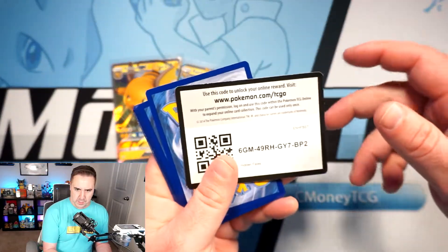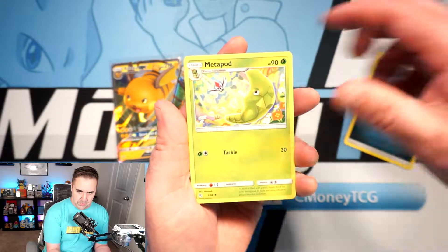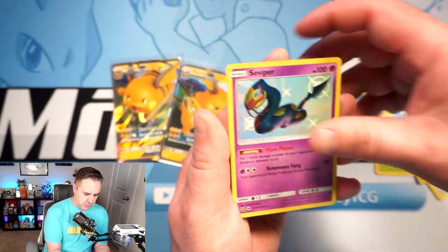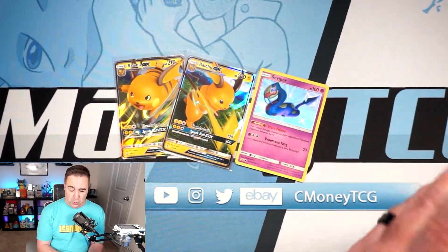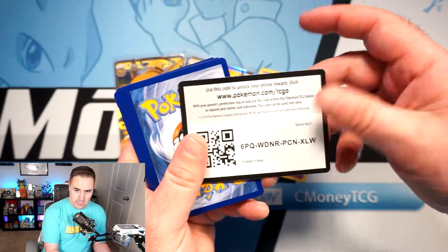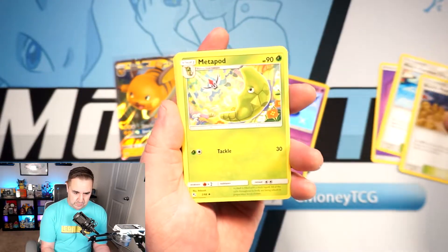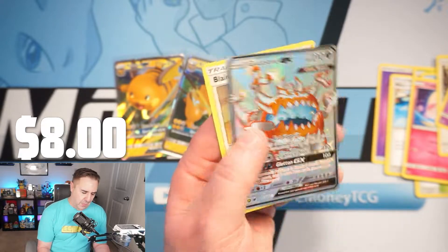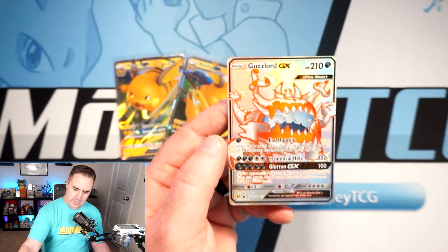I would love to pull an Umbreon, a Sylveon, obviously a Charizard more than anything, but just something really nice because we have not had that luck. The best cards we've gotten so far are a golden Brooklet Hill and a Guzma — and that was it. But I'm super excited for the ETBs. Oh — shiny Guzzlord. Literally the worst shiny you can get, but it is a shiny full art, so we can't complain too much. A shiny full art Guzzlord has been pulled.